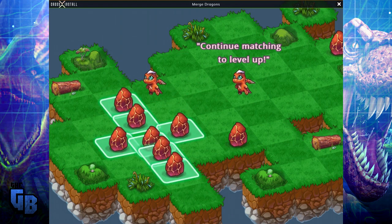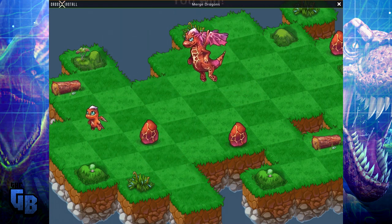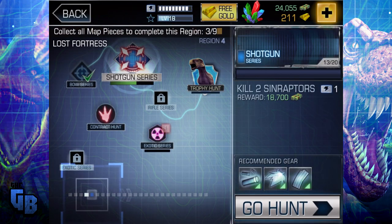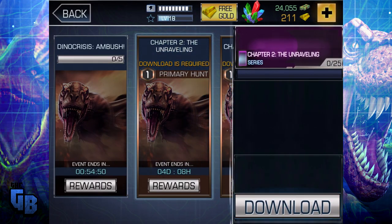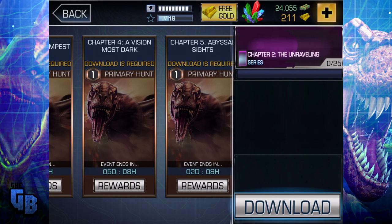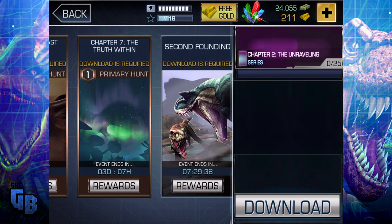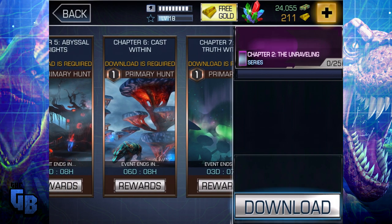Do you want to see the ugliest dragon? There it is. But you think that's bad, just wait till we do this - lovely! That's awful. The new thing that they've updated is the events. You see here. So in these events you've got chapter two the unraveling, chapter three Tempest, a vision most dark, Abyssal, sights cast within, the truth within, and second founding. Well, download is required for that one. And these - look! There's different creatures! Now that's the reason why I'm doing this. There could just be different skins, I'm not sure. But oh, look at that!